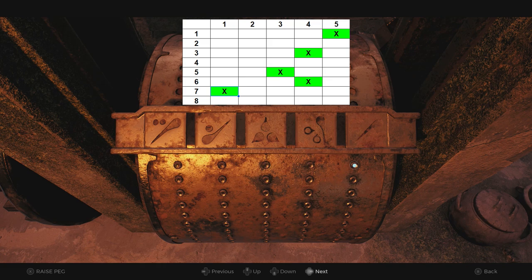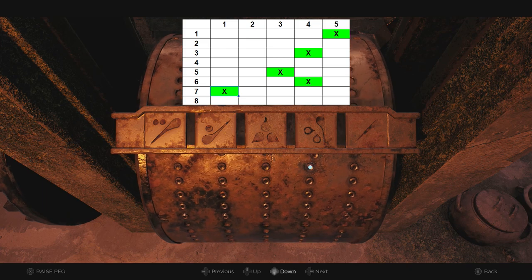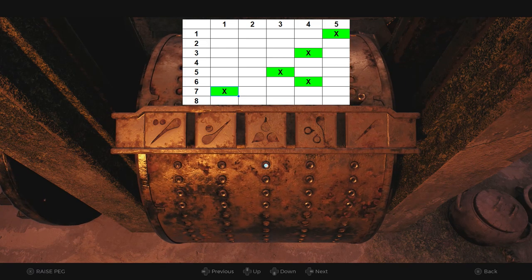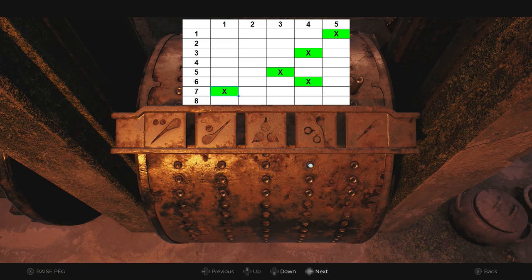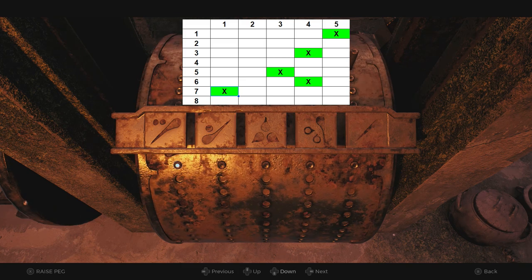On the first row, you need to interact with peg number five. Leave the second row blank. On the third row, raise the fourth peg. Leave the fourth row blank. On the fifth row, raise the third peg. On the sixth row, raise the fourth peg. On the seventh row, raise the first peg. And on the eighth row, leave it blank.